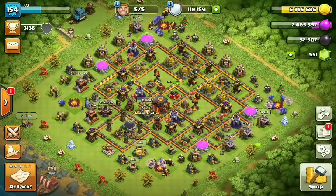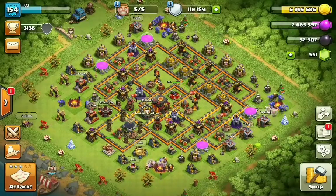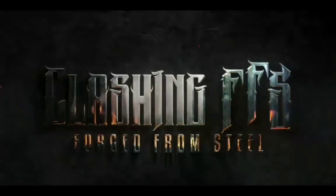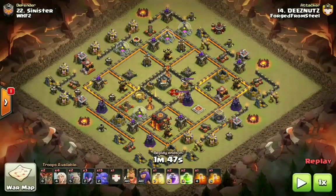So I got three examples to show you guys. We're going to go ahead and break down each one of the attacks and show you guys why this is the best attack strategy when hitting fresh. The attack strategy we're talking about is Queen Walk Bitch, also known as Queen Walk Bowlers and Witches. There's all different kinds of names for it, but at the end of the day we're going to be calling it Queen Walk Bitch.